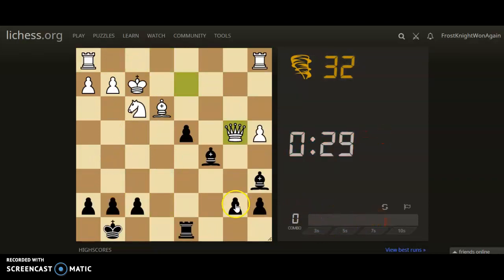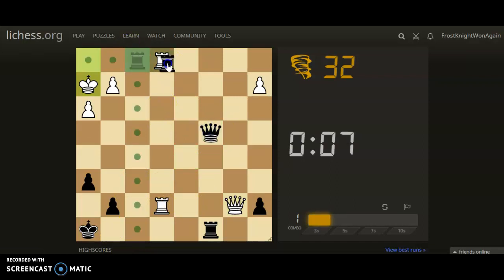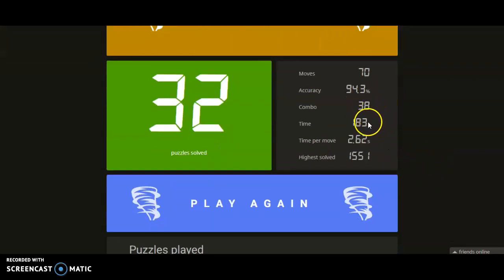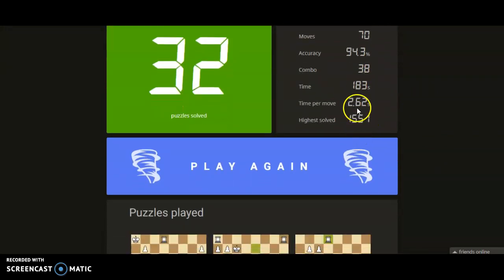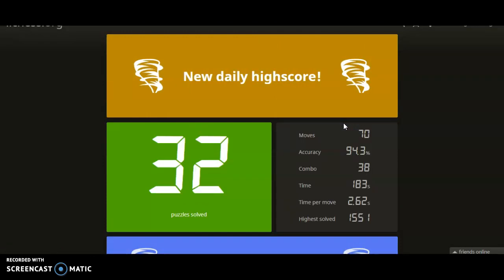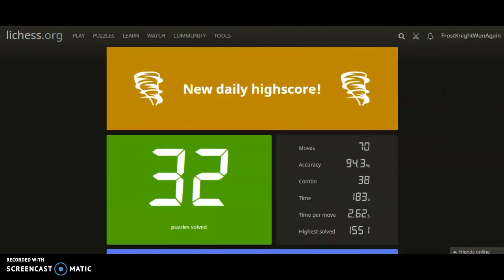Almost got our combo bar filling up — oops, oops again. Oh, I just missed an easy tactic. I lost. So there's our moves here, our accuracy, our combo — that's how many moves you got in a row — how much time I took, time per move, and these are all the ratings of my puzzles. You don't lose for three strikes; you lose once you run out of time. I got 32 puzzles — I'm pretty bad at this, but alright. And so that is our puzzles tutorial.